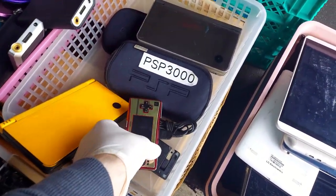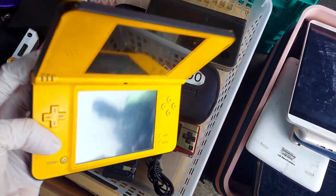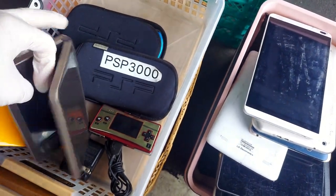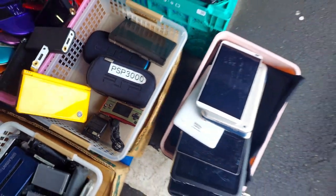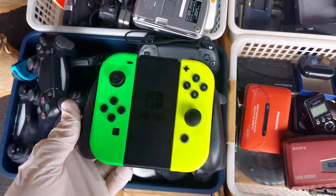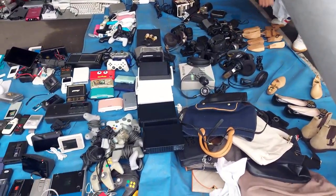I found this GBA Micro SP and a large DS Lite — actually a DSi LL. They were in pretty good condition, but the guy definitely wanted too much for them. The Micro was like 18,000 yen, which I thought was kind of ridiculous at the flea market. I mean, I know they go for about that, but I can't pay that at the flea market — to this guy who probably swooped in on someone else and bought it in the morning. That's annoying.